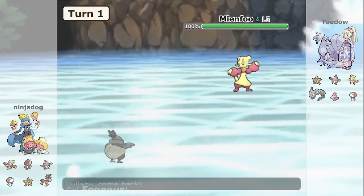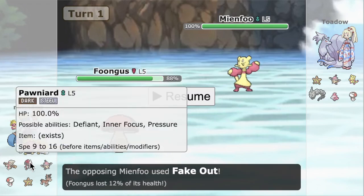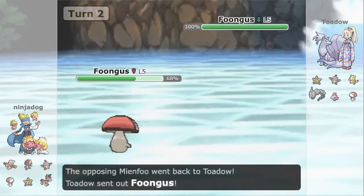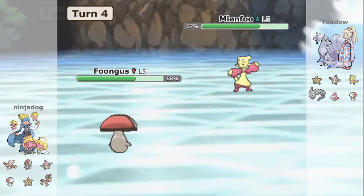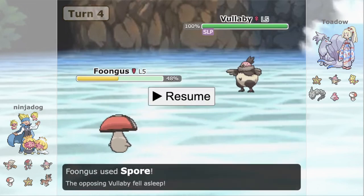We're going to see the Volibi lead versus the Mianfu lead — obviously a good lead for the opponent. They're going to fake us out turn one. Ninja does not want to take damage right now if he can help it and decides to pivot into the Fungus to try to get a Spore off, or at least put pressure on with Sludge Bomb. It's going to rightfully anticipate the Fungus coming in and go for Sludge — makes sense from Todao. You're not going to let something go to sleep this early in the game. Now Mianfu is going to come out. Ninja goes for another Sludge Bomb, fishing for that Poison. It's going to stay in this turn to go for the Spore — nice play from NinjaDog, putting this thing to sleep.